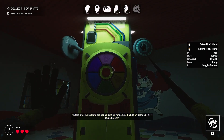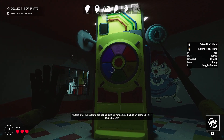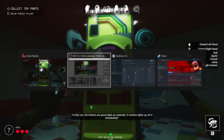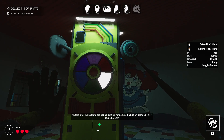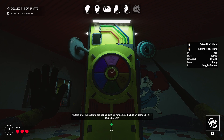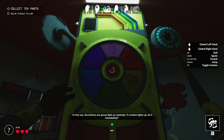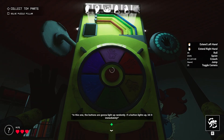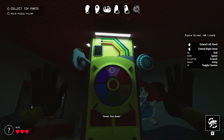I know this game. In this one, the buttons are going to light up randomly. Stick my hand here — if a button lights up, hit it immediately. Stick my hand, and then lights up, hit. Lights up, hit. Hit. Super fast. Great.